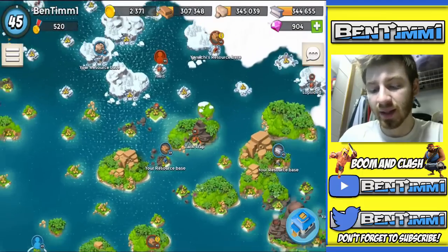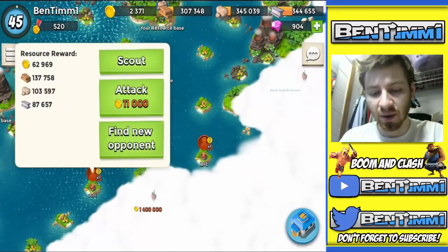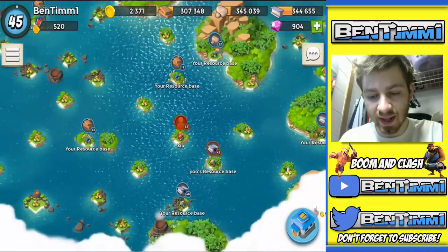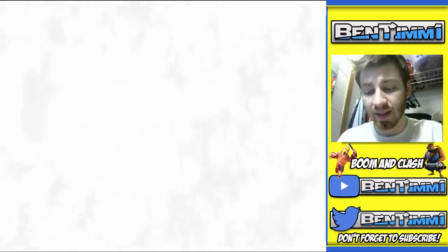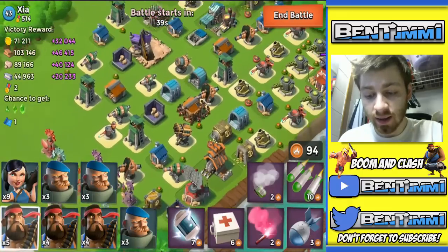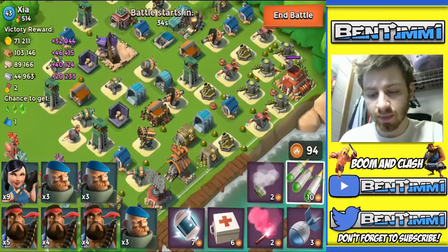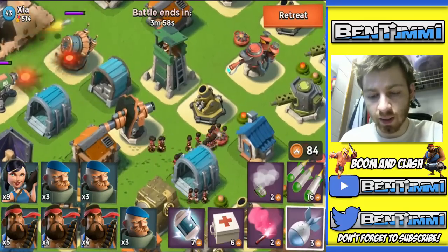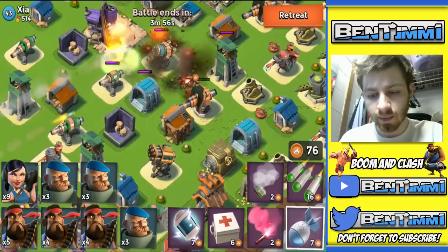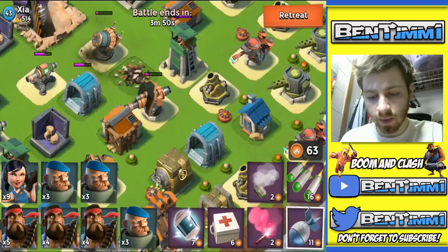Since I'm really low on gold from my last video where I didn't win many attacks, I need to find a player with a decent amount of gold so I can do more attacks and reinforce my troops. We're going to attack Xia again — I think we can beat them with my improved attack strategy. We need to take out the shock launcher for sure, and the rocket launchers we don't really need — it's more the shock launcher and maybe the boom cannon.